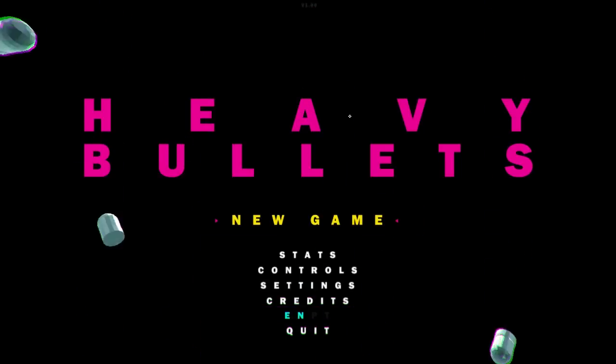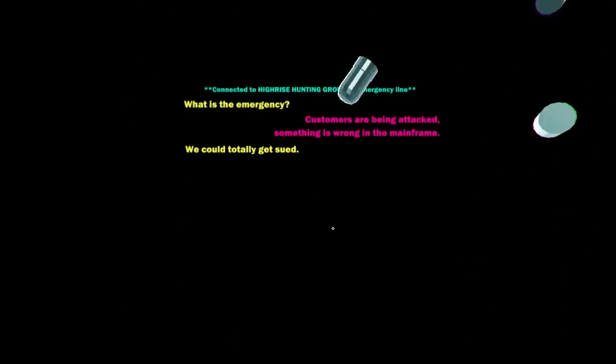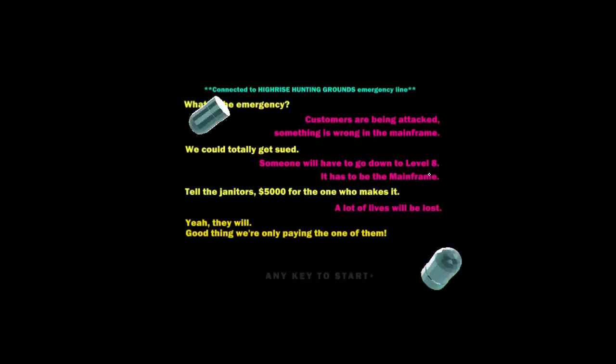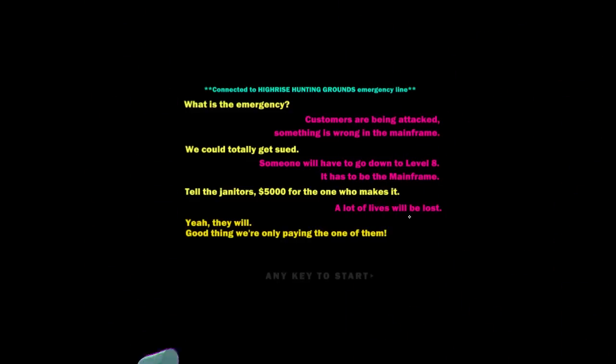The game is procedurally generated FPS, so you kind of go on a run like an Isaac game. You go new game and start off. A little bit of story comes in: 'What is the emergency? Customers are being attacked. Something is wrong in the mainframe. We could totally get sued. Someone will have to go down to level 8. Tell the janitors $5,000 for the one who makes it.' A lot of lives will be lost. Good thing we're only playing one of them.